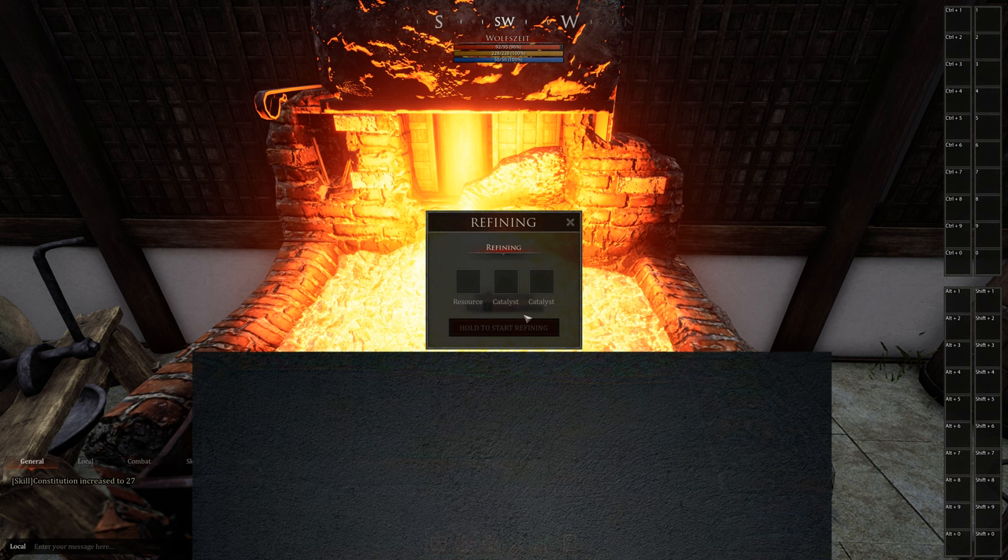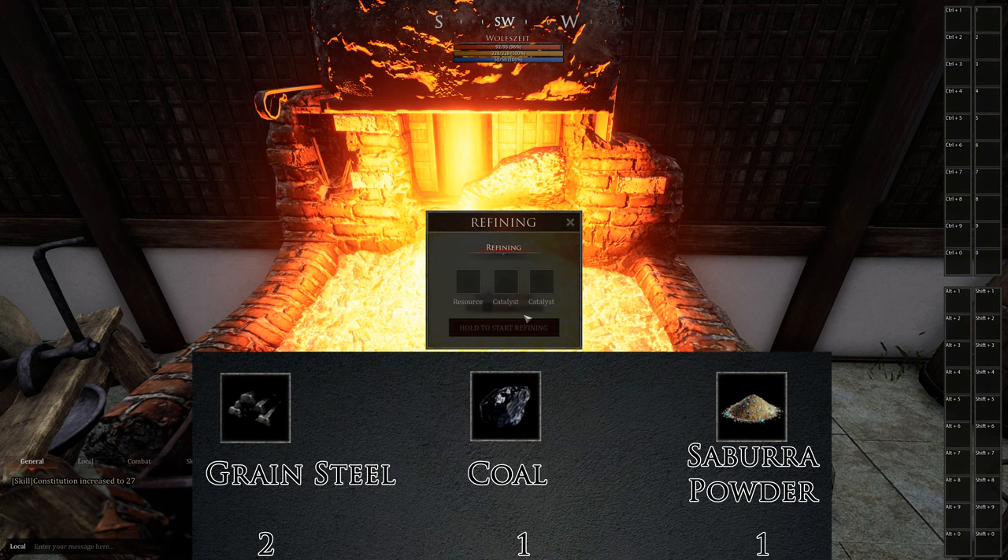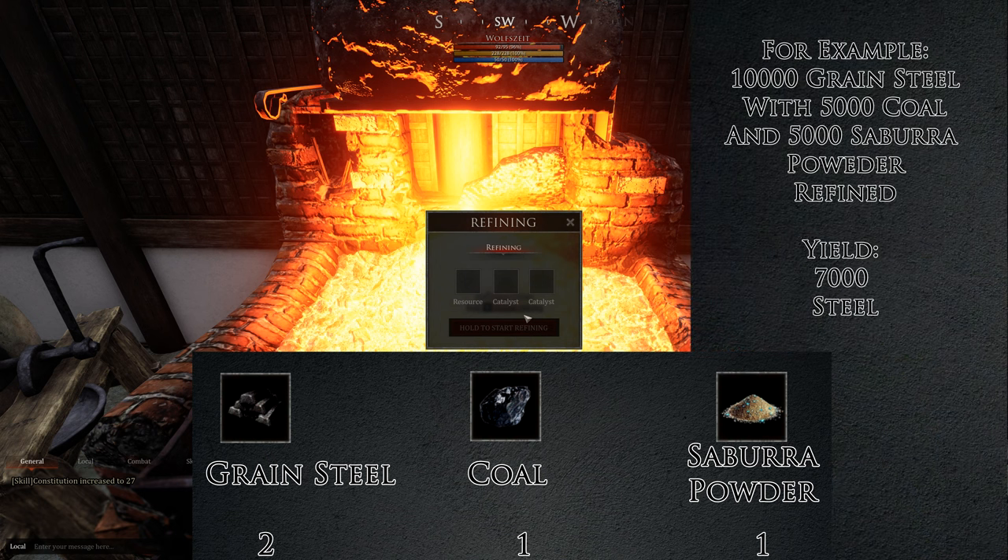But now to the main core: how to refine steel. You use your grain steel, your extracted coal, and your sabura powder, and you throw it in the refining operation. Of course, make sure that you have all your skills. Then you get, just for example, 7,000 steel from 10,000 grain steel. And yeah, that is a pretty huge amount.